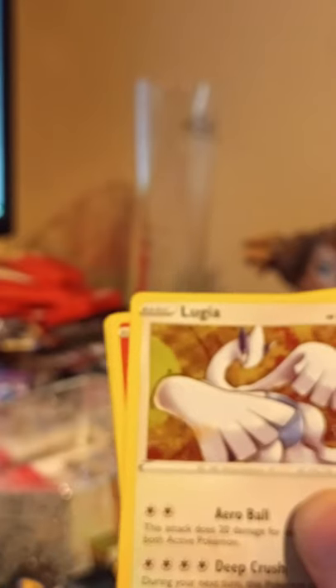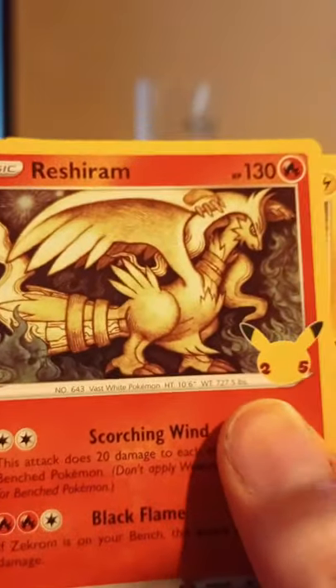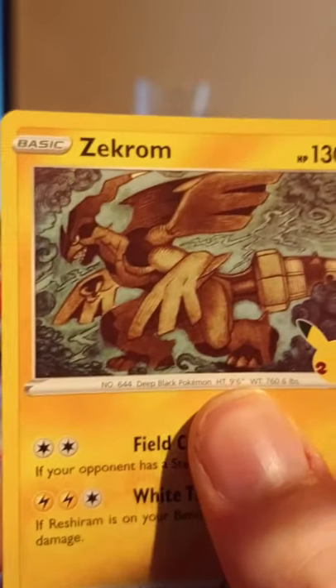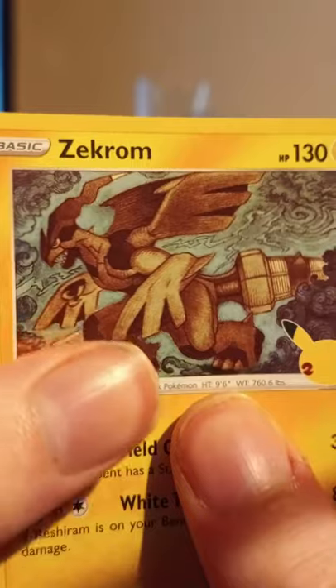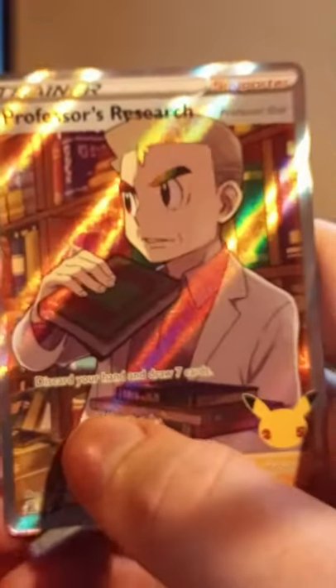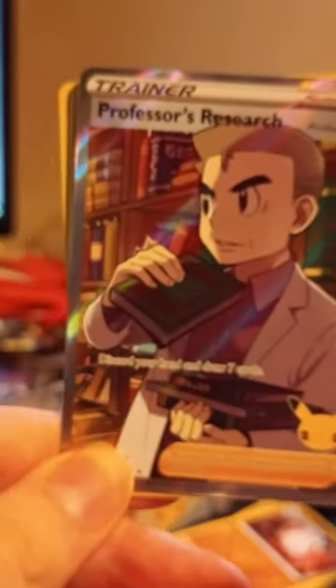Oh I see something shiny! There's your code - Lugia, Reshiram, Zekrom - that's a nice double pack of the gen 5 legendaries. And for our rare, Professor's Research - hello, full art Professor Oak, nice to see you!